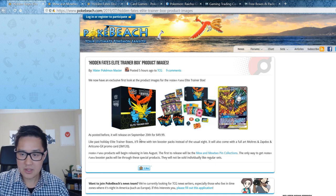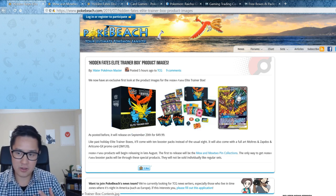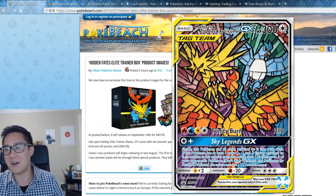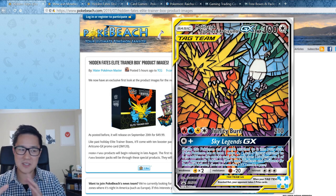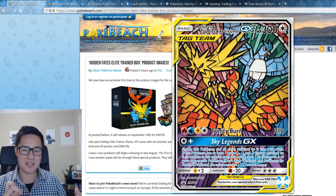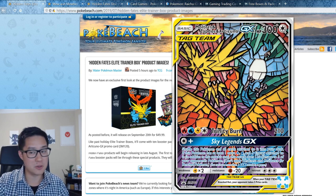September 20th is when the Elite Trainer Box comes out, with a lot of extra goodies and the best promo by far — the Legendary Birds. This card is so cool and I'm so excited for it. While I don't appreciate the back-loaded nature of this set, I really appreciate that this card is accessible to everyone and easy to get.